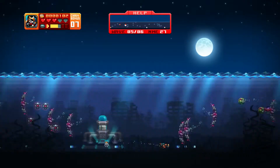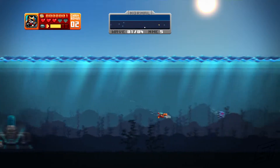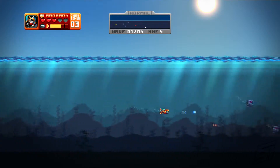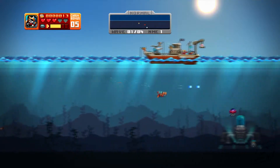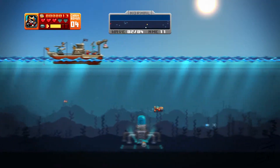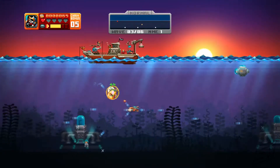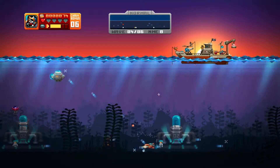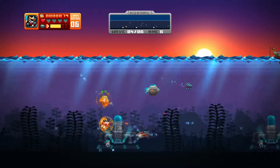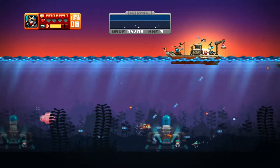In sticking with the retro vibe, Aquakitty features songs reminiscent of the 16-bit glory days. These tracks are vibrant and absolutely fitting to the theme of the game. The songs start out happy and carefree in the early, easier stages, but take on an action-style tone in the more challenging areas. You hear the same songs again and again, but luckily they're so fantastic you'll probably get them stuck in your head rather than be annoyed by them. Sound effects all work as they should, with shots from your ship making satisfying impacts when they collide with the robotic sea creatures.